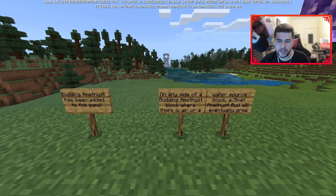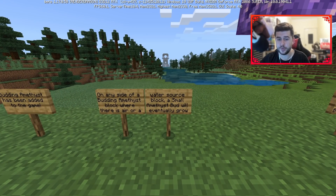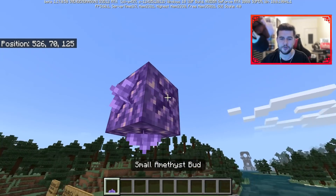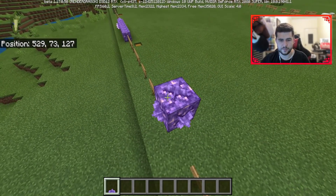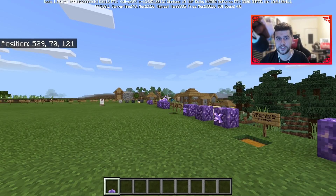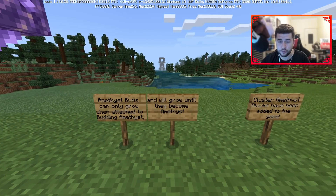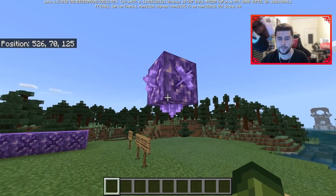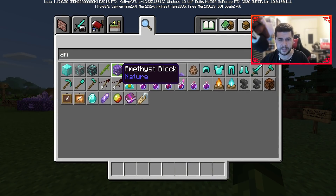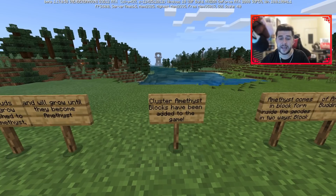Budding amethyst has been added to the game. On any side of a budding amethyst block where there is air or a water source block, a small amethyst bud will eventually grow — these geodes do sometimes generate in water. Amethyst buds can only grow when attached to a budding amethyst and will grow until they become full clusters. There are two versions: the regular amethyst block and the budding amethyst.